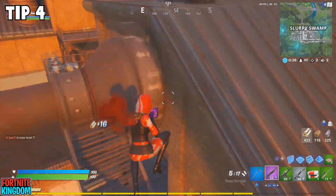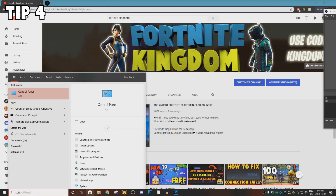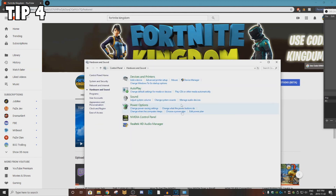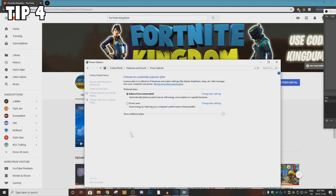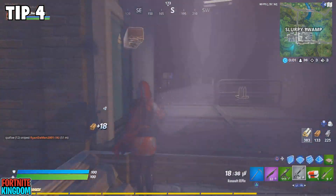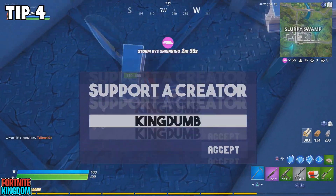For tip number four, go back to the search bar in the bottom-left corner and type in 'Control Panel.' Once you're there, go to Hardware and Sound, and make sure the Balanced power plan is selected — not Power Saver. If you have Power Saver selected, it's going to hurt your PC's performance and make it run a lot slower. Power Saver mode makes your PC conserve energy, but that's not what you want when gaming. Set it to Balanced so your PC is using its best capability.